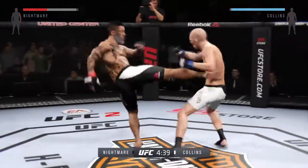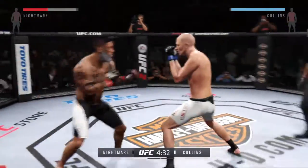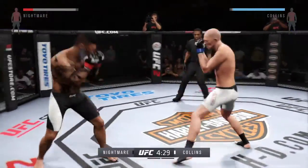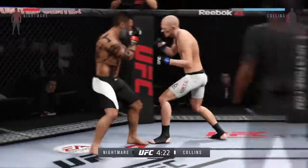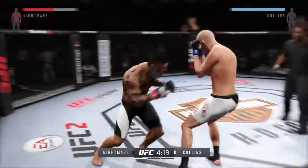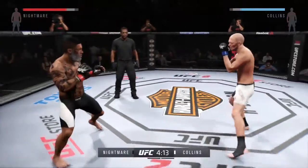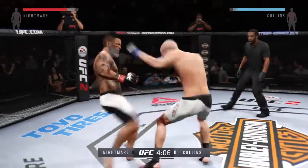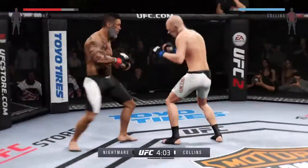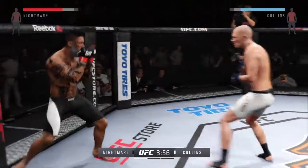Precise jab by Collins. Double jab — swinging early, both men. That huge head kick was blocked. Good job in timing this combination of strikes here. Lands a nice kick. Joe, really starting to see some damage done due to those body strikes. Collins with a good punch.